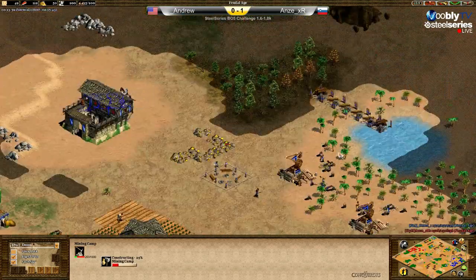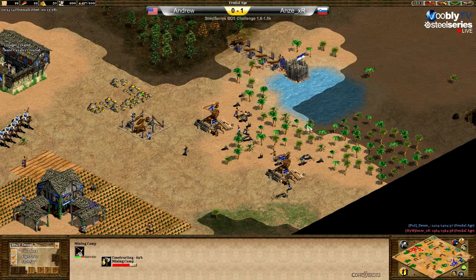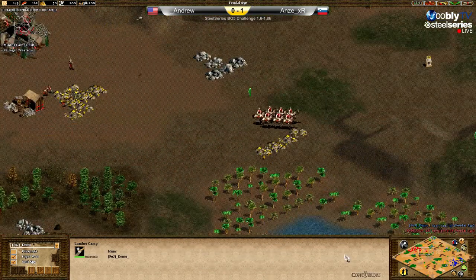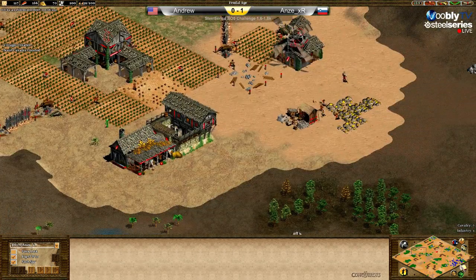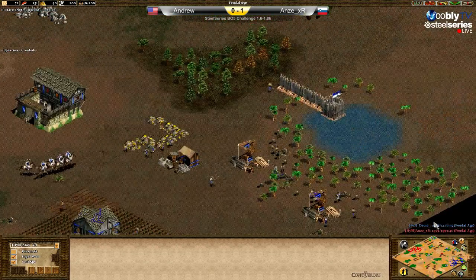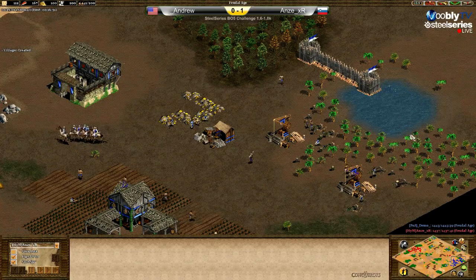Pretty much the same for Andrew, but I think Andrew wants a palisade also here to deny Anze coming from behind and hitting both lumber camps. Military-wise: six scouts and two infantry for Andrew, seven and two infantry now, while Anze has seven and one. He doesn't make another palisade and he might have problems later on like I said.